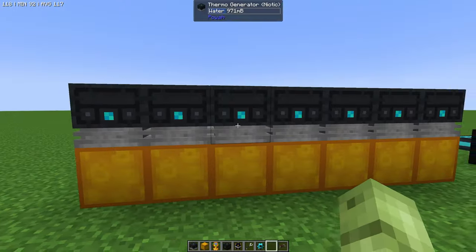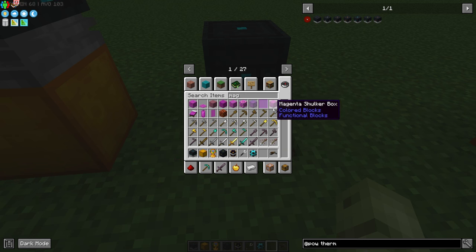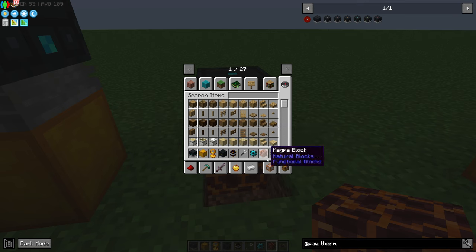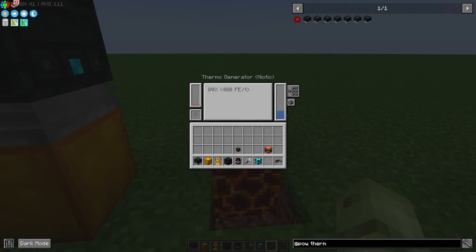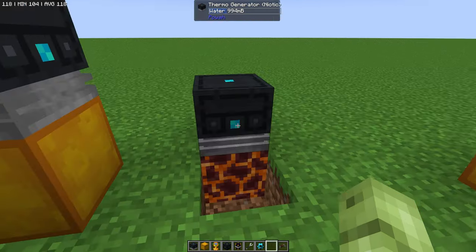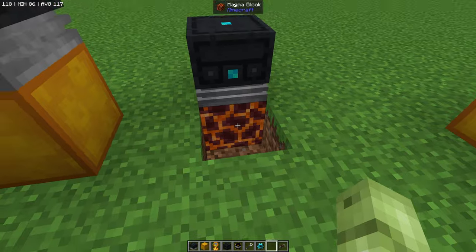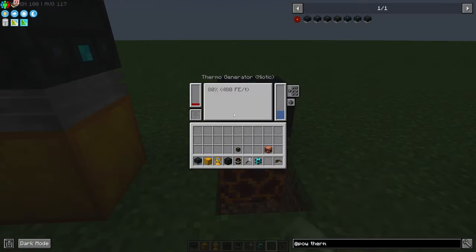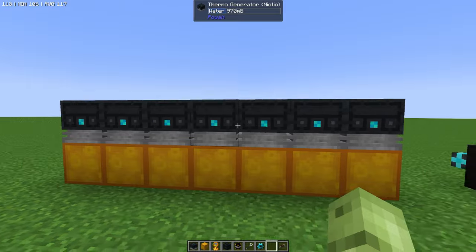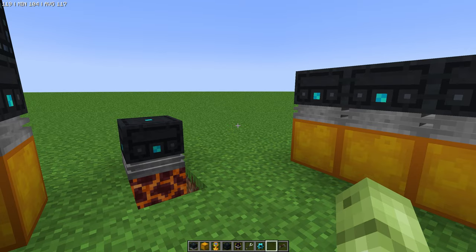With nothing underneath it produces nothing — it has to have something under it. Let's try a magma block: stick one under there and it starts to kick in. We're getting 80 FE from that. So the blazing block gives us 280 extra FE, while magma gives us 80. Don't get me wrong — if you can only get magma block, 80 extra FE is still incredible. I always opt to get the best I can with the resources I have, and I highly recommend you do the same.